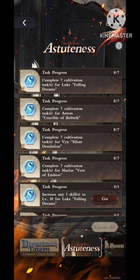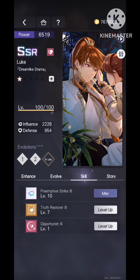Next, there is the Astuteness event, which is only available for those who have the event SSR. Once you have the 4-SSR, all you have to do is level two seals to level 6, and then level one of them to level 10. So your final output, as the cheapest option, would be 10-6-1. You don't have to do 6-6-10.